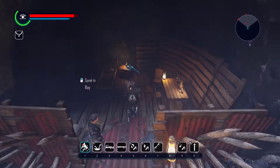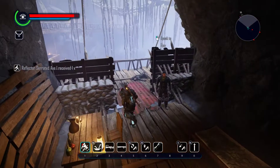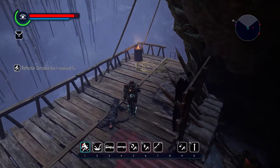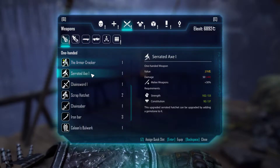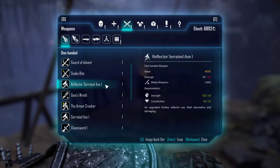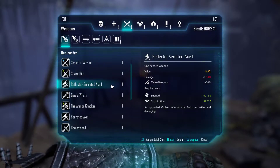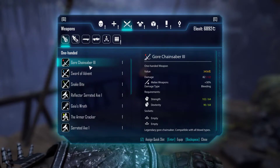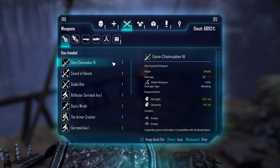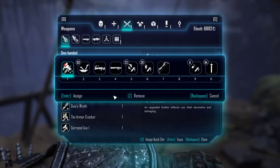We have this axe here. Level 1 has a damage modification to it, though I do not think this modification is that good. If you are looking for outlaw weapons, I think that the ones I am using — Gore — are the best. It is a bleeding type. But here is the axe.